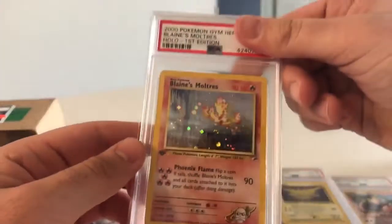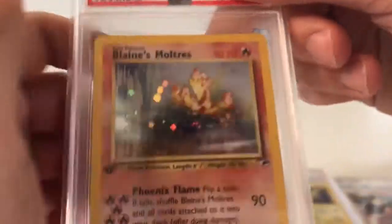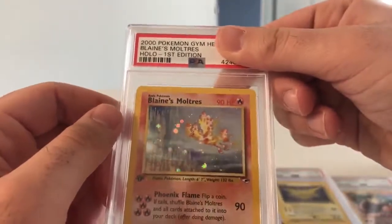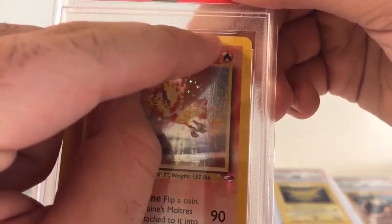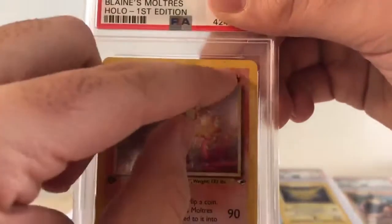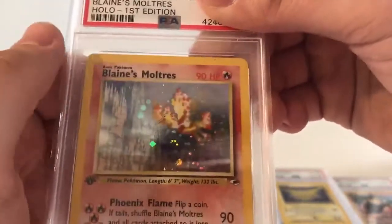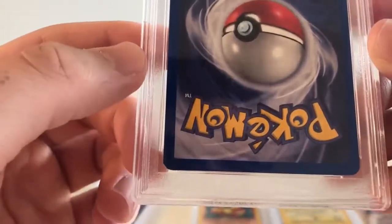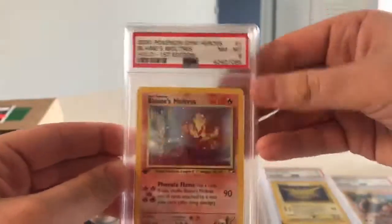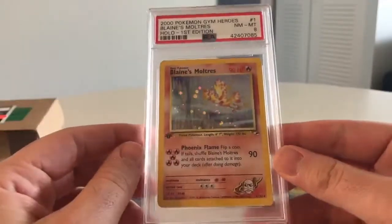I know I had a Blaine's Moltres. There it is — Blaine's Moltres, first edition. I don't care about this one as much, I really hope this one gets a higher score — though I can never tell at this point. Centering is decent, not perfect. There's a little something in the corner and maybe the top. I'm going to go eight. Not bad. Blaine's Moltres — this is something I'm going to keep. I just love the art. I don't care if it's an eight. This is an awesome card.